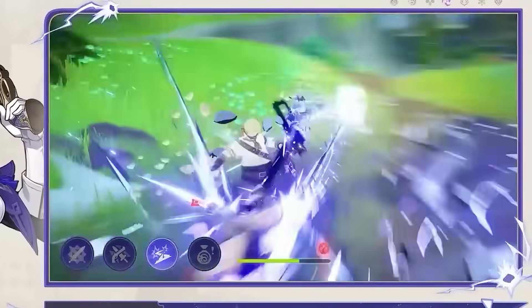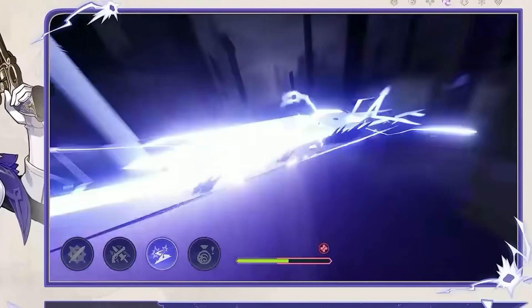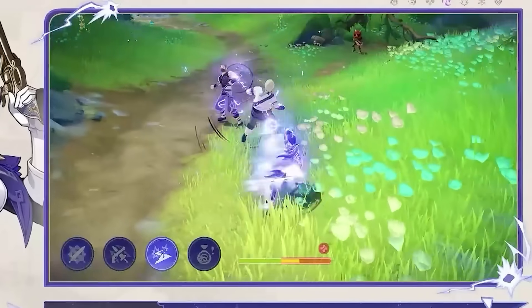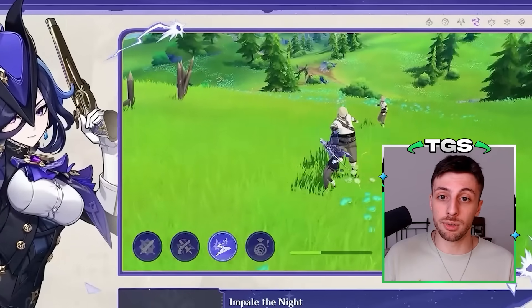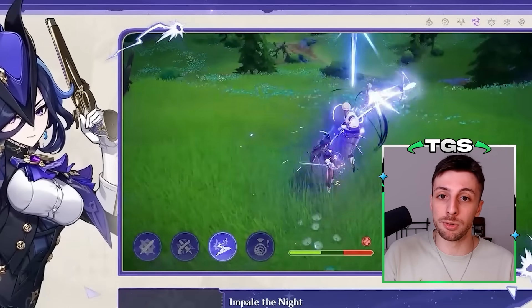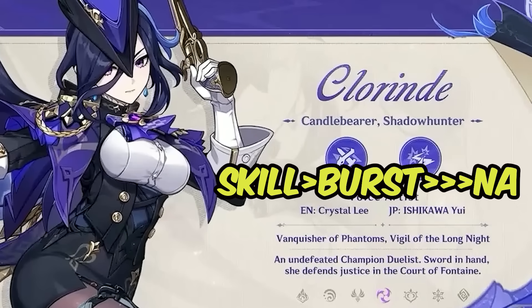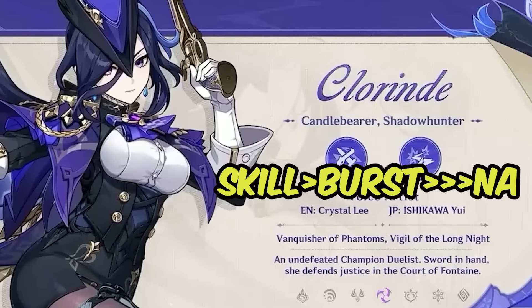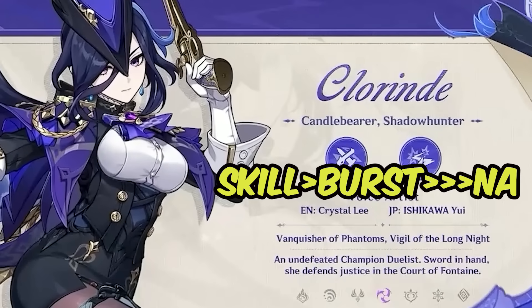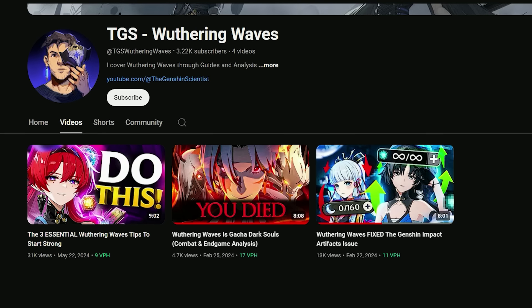Her elemental burst is also very integral to her rotations because it does a lot of damage and also gives her 120% bond of life, so it should commonly be used to start the rotation — that way you can get bond of life to use the elemental skill right after and start very strong. It's very important that you don't skip the burst in a rotation, as it's just a big loss. Talent priority would be elemental skill first and then elemental burst. Skill first because her attacks during her special stance all scale off the elemental skill talent level, which means leveling up her normal attack talent level is useless.